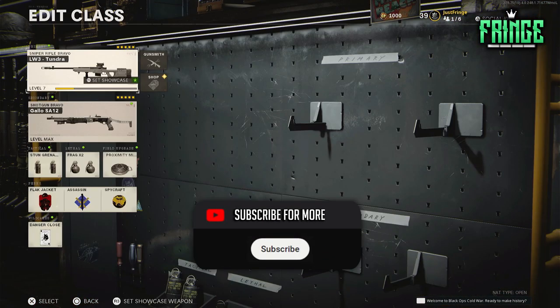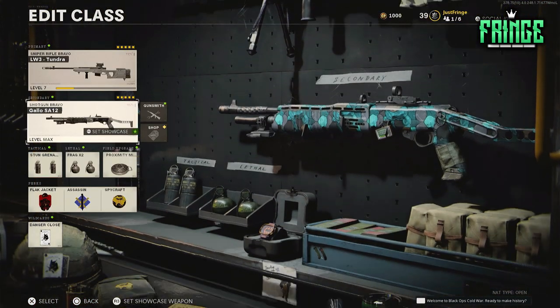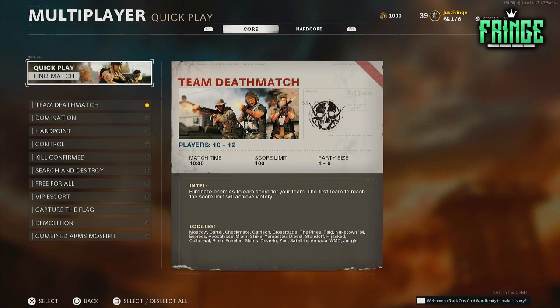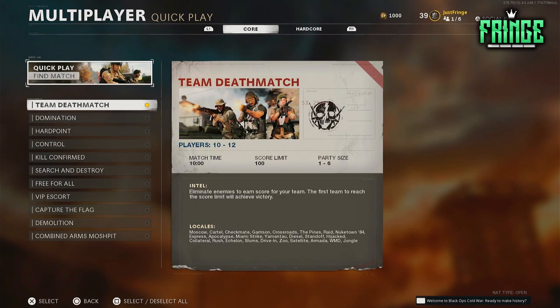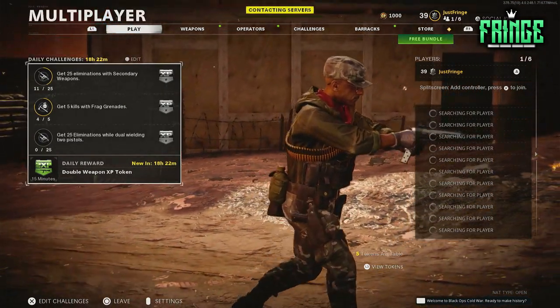So I created a class. We got the LW3 Tundra and the Gallo. We're going to be doing regular team deathmatch. I didn't pick any other options because I don't really like the other options. Let's go ahead and get into it, and I'll see you guys once I get into the game.